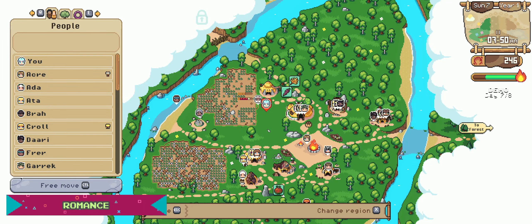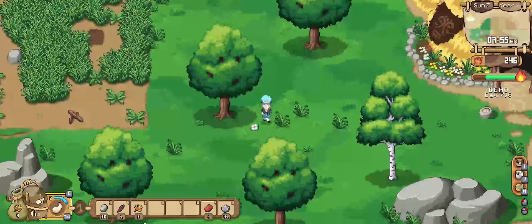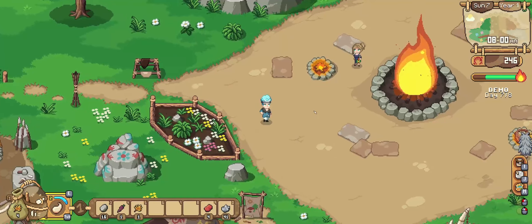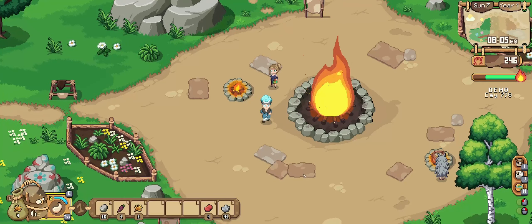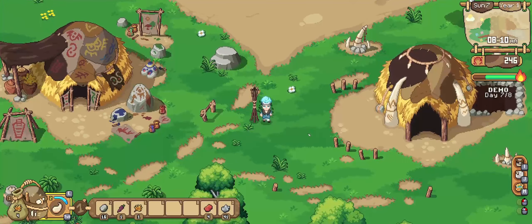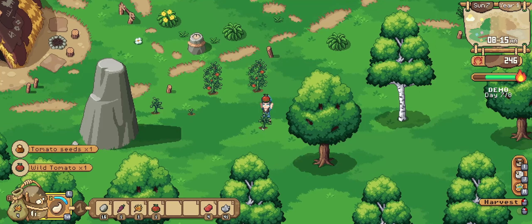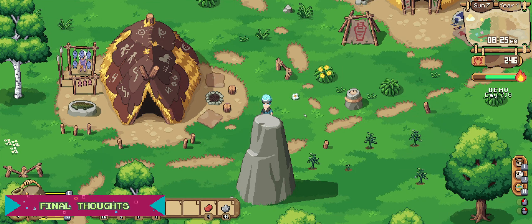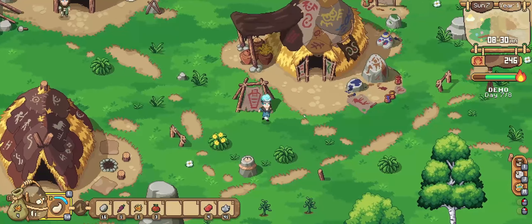Of course we can't forget about romance in a farm life sim — you can always romance the NPCs, and Roots of Pacha is no different. I have almost no experience with this myself in the demo, but I know you can romance the NPCs and I'm definitely looking forward to going much further with that in the full version. It's there, I don't know a lot about it, but it's something to look forward to.